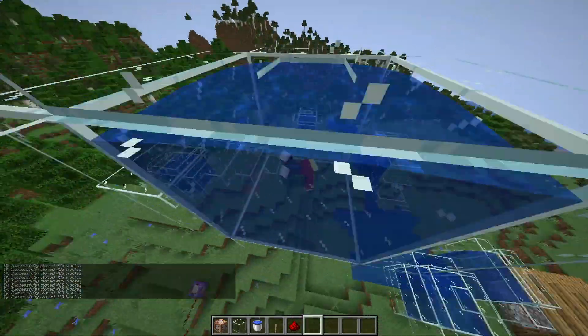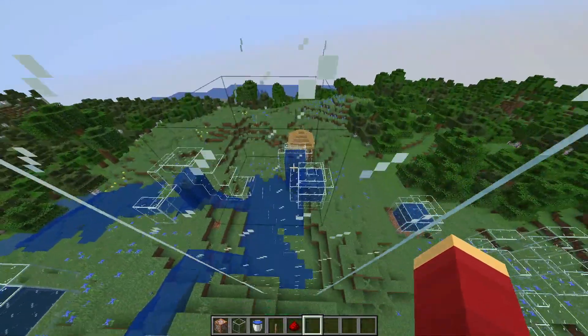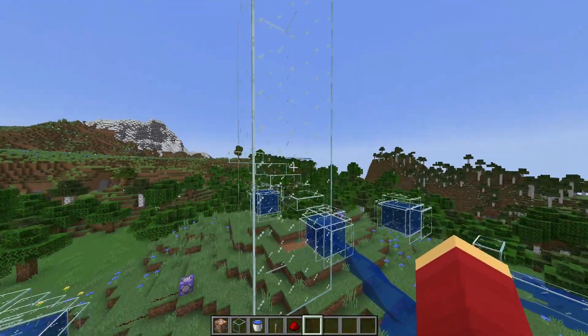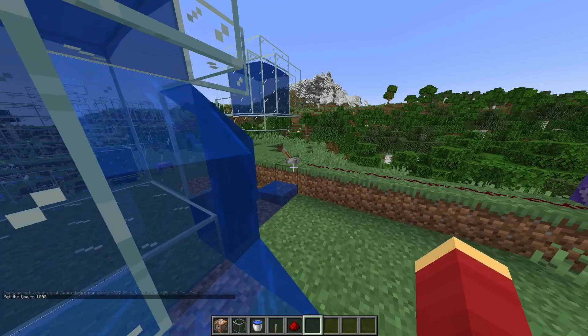Whenever I go up it just creates a ton of glass. Look at this pillar — it was just from going straight down. It just couldn't delete the top. Too tall and too short.